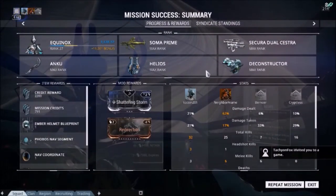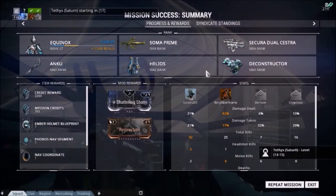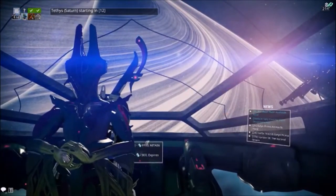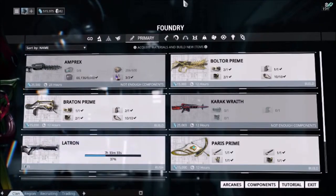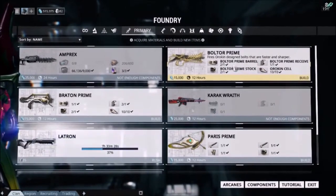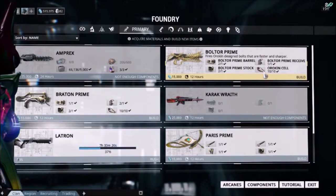What I'm going to do now is run this a few times but not necessarily record it, because I don't know how long it's going to take. Just like in a cooking video, when we come back I'll have all of the resources that I need and we'll start building the Boltor Prime. So after farming Sargas Ruk for nearly three hours, I finally have enough Orokin Cells. I have plenty of barrels, the one receiver I need, plenty of stocks, and all the Orokin Cells that I need.